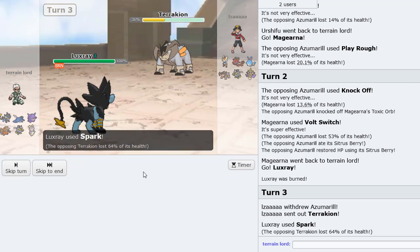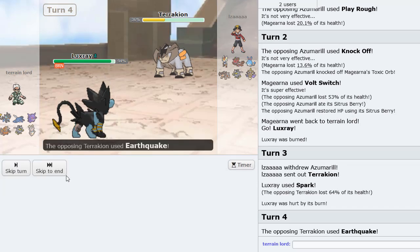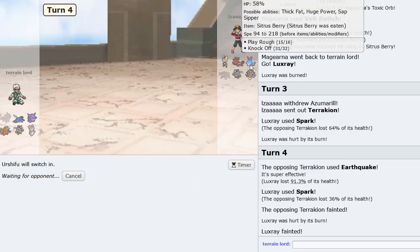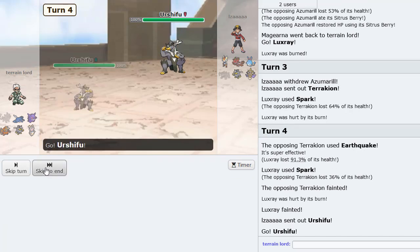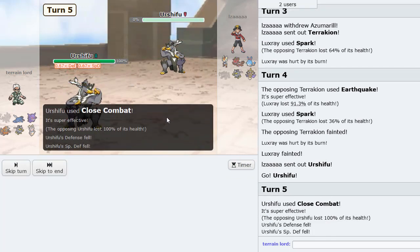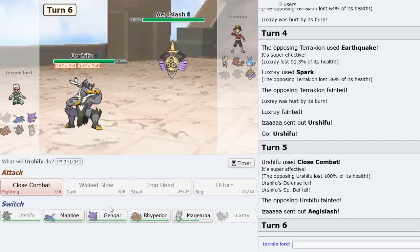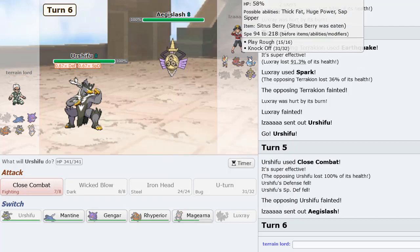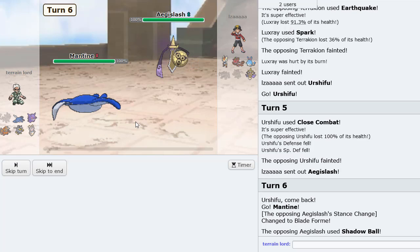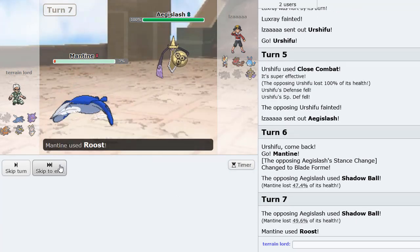He actually goes Tauros — can we Paralyze this thing? No Para. I think he'll get up Rocks, but he Earthquakes instead. We live that — nice. We want to go Urshifu now. He goes into his own Urshifu. We're Scarfed so we can knock it out. Beautiful — it's not a Speed Tie, he's not Scarfed. Aegislash comes in now. Versus this thing I don't want to go Magearna yet because Magearna can still check Azumarill. So we want to go Mantine. He's going to Shadow Ball us — that did quite a bit. I'll Roost up. It's doing about 50 damage. I don't think I can keep it up without a SpDef drop, so I'll just attack.